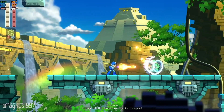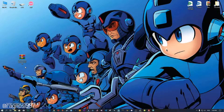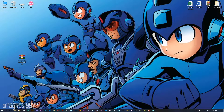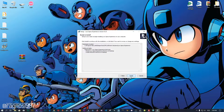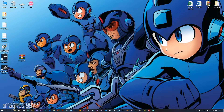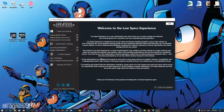you will need to head over to my website and download the installation package for the Low Specs Experience. The download link is located in the description of this video. Low Specs Experience is a game optimization tool that I developed that will allow you to optimize your favorite games for maximum performance. Now start the installation process for the Low Specs Experience. Once it's done, start it from your Desktop shortcut and head over to the optimization catalog section.